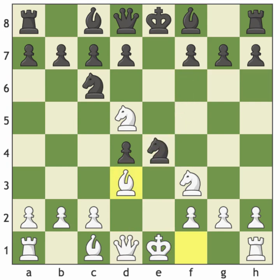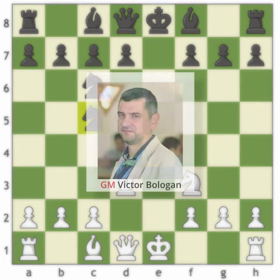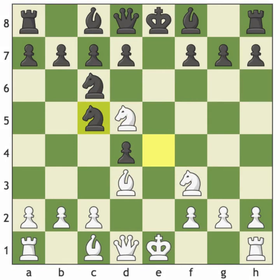Now we come to what I consider to be Black's best defensive idea — the computer's first choice. Knight to c5. The only game I could ever find in this opening was played between a player rated exactly 2300 with White, and Black was the great Bolligan — a Grandmaster from Moldova with a FIDE rating of about 2650. So White was outrated by about 350 points. That is a serious number. But in this game, Black got absolutely crushed — crushed like a fly in the middle of a nuclear bomb.